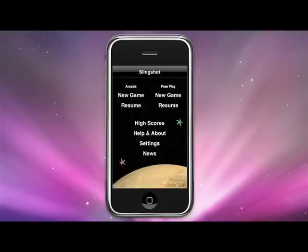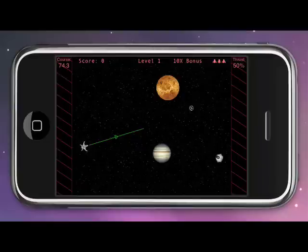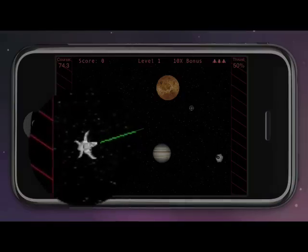This is a demo of Slingshot, the new game for iPhone and iPod Touch from Giraffe Lab. In Slingshot, the goal is to destroy your opponent using missiles. You're on the left, and he's on the right.